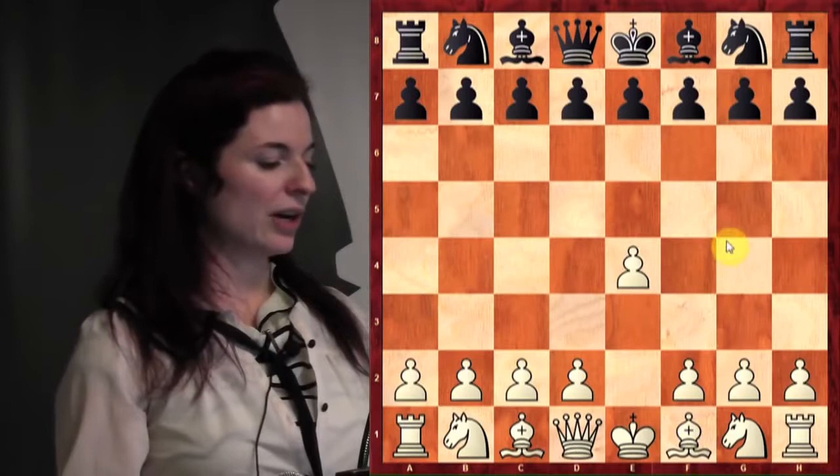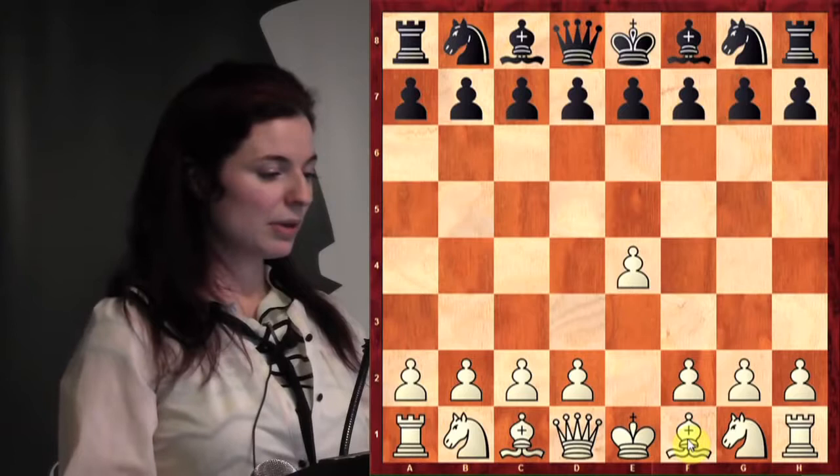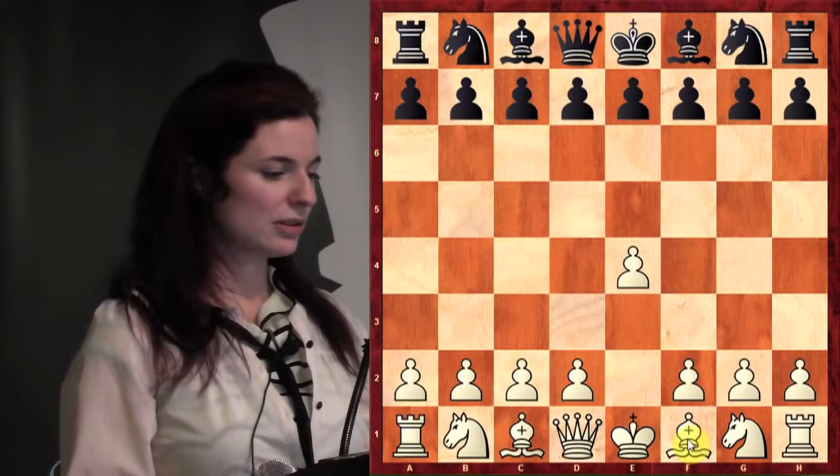The double attack is really one of the most important tactics because you find it in all areas of the game and any piece can commit a double attack. Generally in chess you always want to be doing two things with every move, if not more. Like when you play e4 you're developing your bishop and you're developing your queen — every move in chess usually serves multiple purposes. I'm going to show you some double attacks that occur in the opening and then go to some other ones.